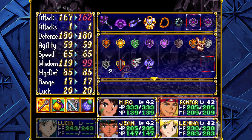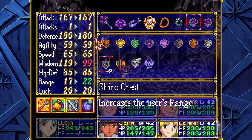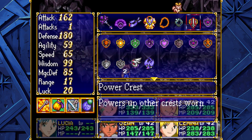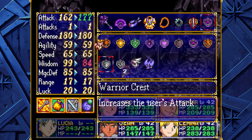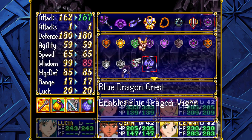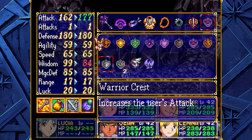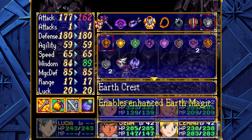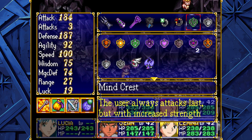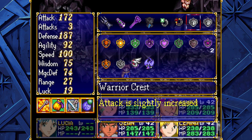I definitely want you attacking, but your range is kind of garbage, so changing that might be a good idea. I thought I'd give you more attack — that might be nice. I'll give you more magic later, but for now let's just buff your attack. I'm going to do range, because I actually want you attacking first. So we'll just do that, make you have a little bit more attack.